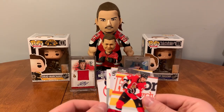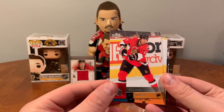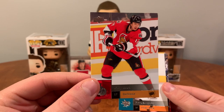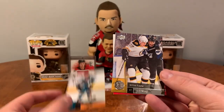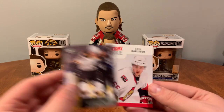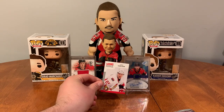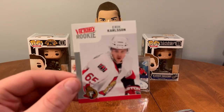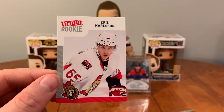Oh, I see something back there I like — Eric Brewer, Philippe Boucher — I've got his signed jersey, absolutely loved Kubina. Devin Setoguchi, Milan Lucic — and it's a Victory rookie of Erik Karlsson! It's not a Young Guns, but hey, it's a Karlsson rookie!